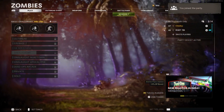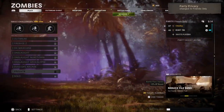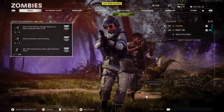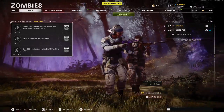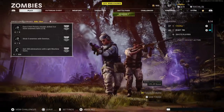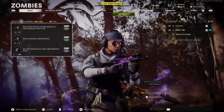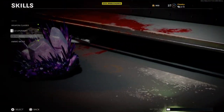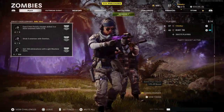Now that I've joined my friend, you just want him to start up a private game real quick — Firebase Z or Die Machine. As you can see, we're just starting up a private lobby. It will give you an error message while you're loading up, take you out of the lobby, and put you in your own lobby. From there, you just want to head over to weapon skills, and then you would get like three trillion crystals.